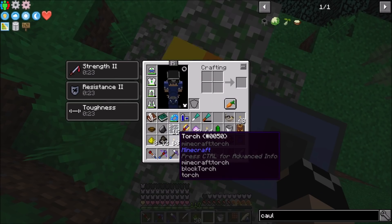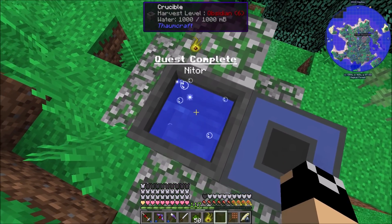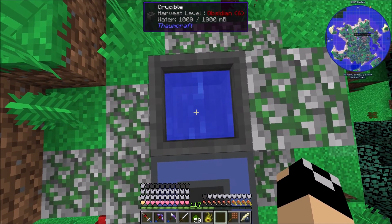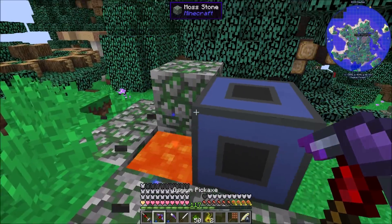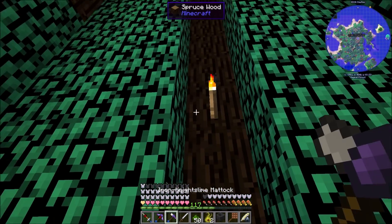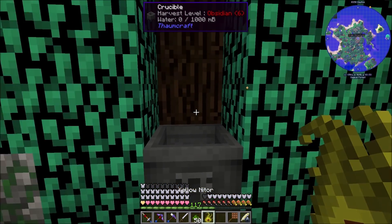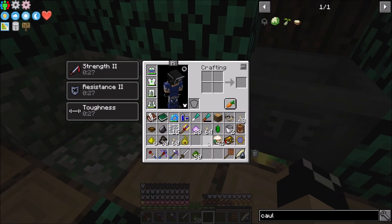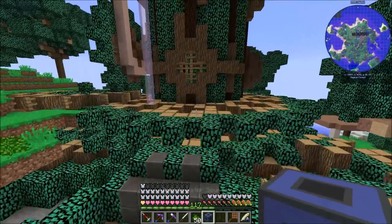We need one piece of charcoal and two torches per Nitor. Let's toss in two torches, charcoal, glowstone, and we get back a Nitor! Then shift right-click to empty out the crucible - it's going to toss the extra essentia because there's a little bit of Herba in it, and that goes into the world - which is why we don't want to do this in our base. Let's grab this and pop over to the tree.